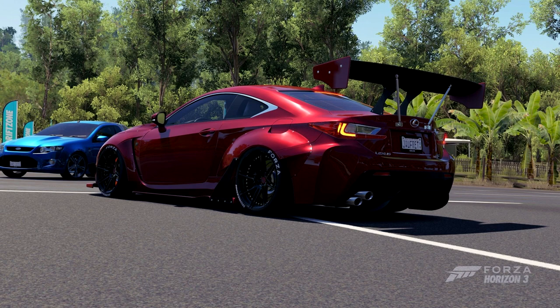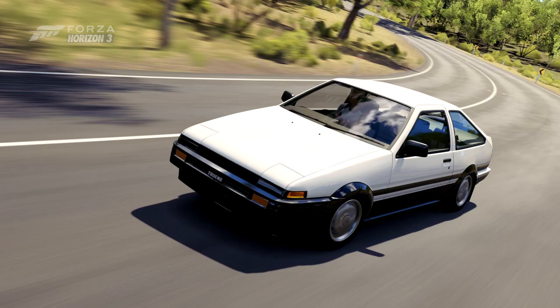The RCF — Black Panther's car. It's the huge wing that really did it for us in Horizon 3. Unfortunately we don't get to see that in Horizon 4, but I could have used a good wing every now and then. But yeah, let's get over it.